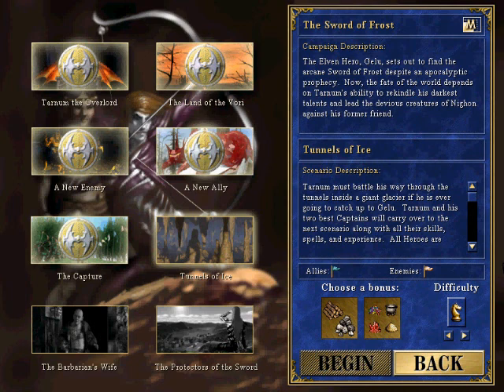Tarnam must battle his way through the tunnels inside a giant glacier if he is ever going to catch up to Jilu. Tarnam and his two best captains will carry over to the next scenario, along with all their skills, spells, and experience.